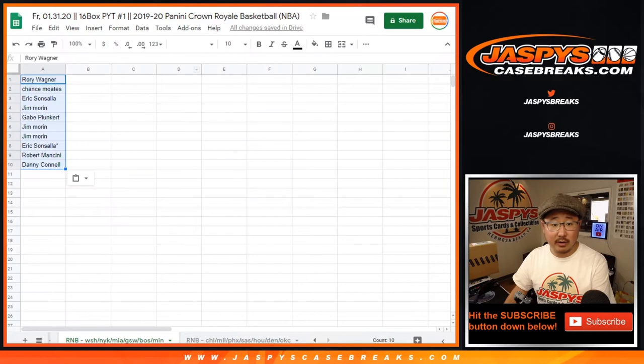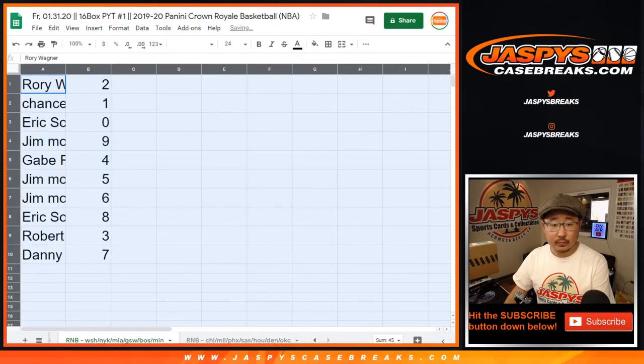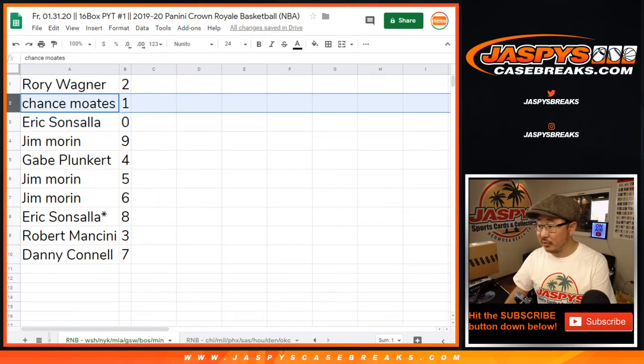Good luck everybody. Here's how it all shakes out. Rory with 2. Chance with 1. Eric with 0 — you get any and all redemptions for those following teams and only for Pick Your Team 1, including 1 of 1 redemptions. Chance, you'll get any live 1 of 1s for those teams on the bottom tab.